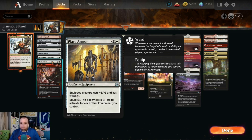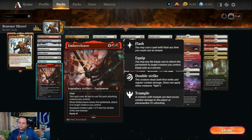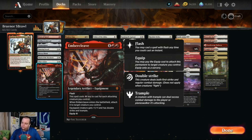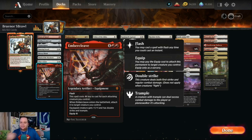The only non-basic equipment spell is Embercleave: six mana but costs one less for each attacking creature you control. It has flash, equips when it enters, gives +1/+1, double strike, and trample. It costs three normally to equip but Bruenor can make that zero. Those are the equipments I picked — let me know what you think or any equipment you feel should be added.